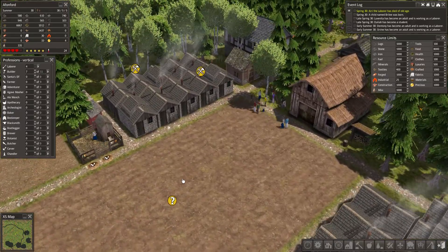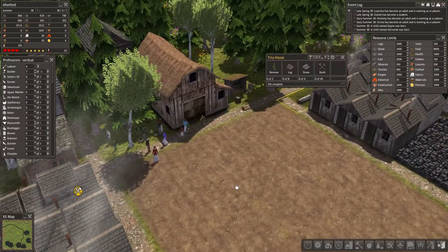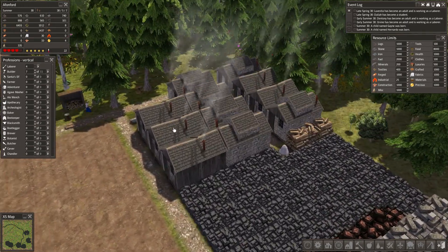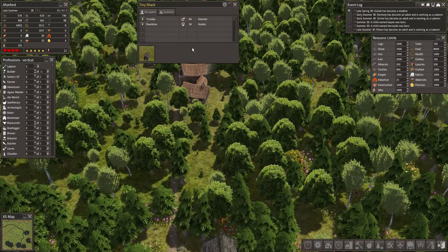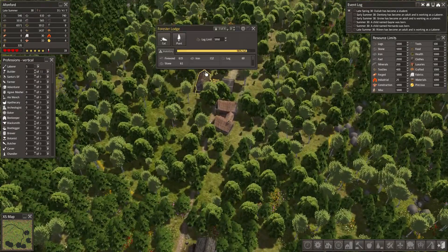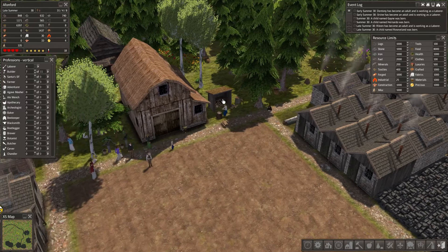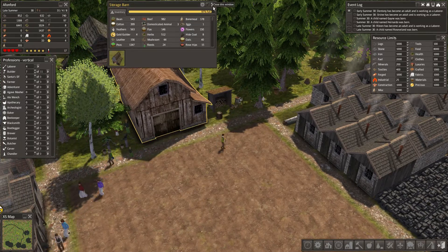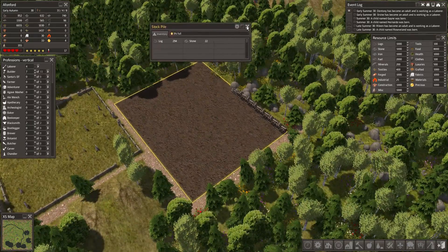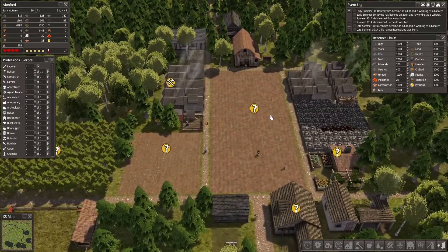Why are the builders not getting on with their job? Checking what's missing — there's plenty of stone. Is it lumber? No, there's plenty of lumber — 60 right there. Let's add four more builders. People are growing up and starting to work as labourers. There's actually loads of lumber here — a substantial amount — and here comes another merchant.